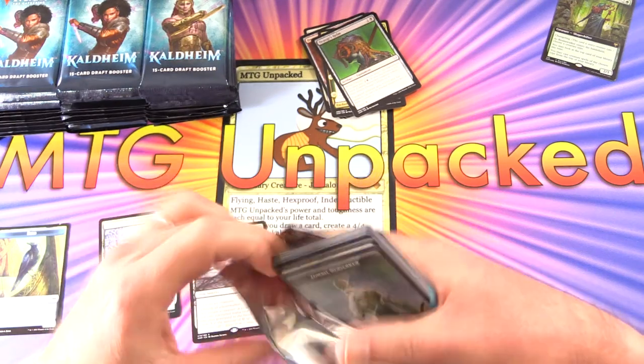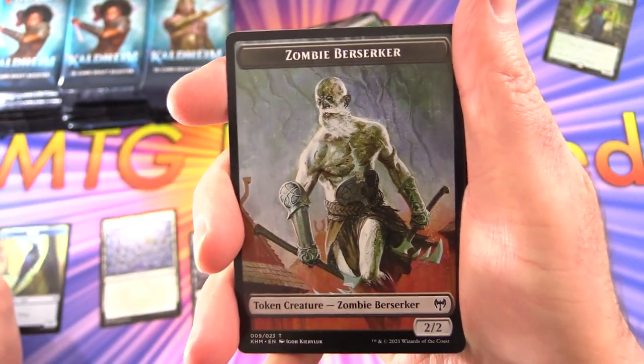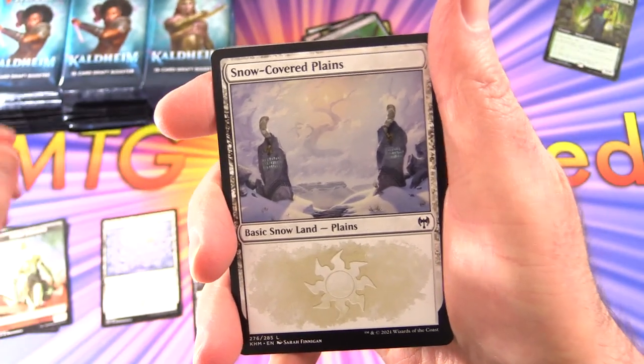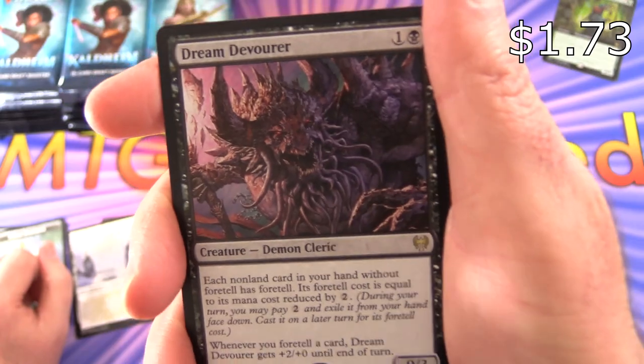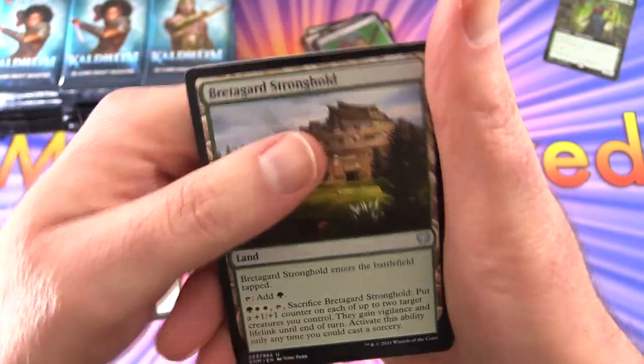So what are you thinking of the set so far? I think the artwork looks absolutely fantastic — like this bloke here, Zombie Berserker. Very cool. Snow Covered Plains. Dream Devourer — Creature Demon Cleric. Don't think I've seen that guy before.